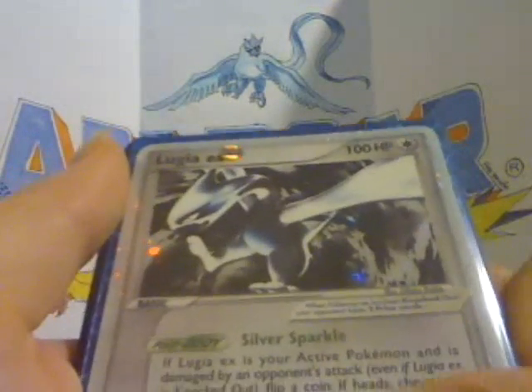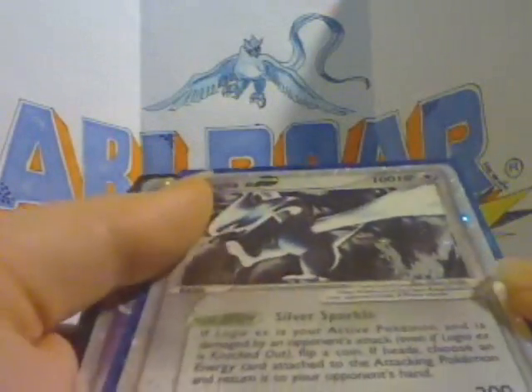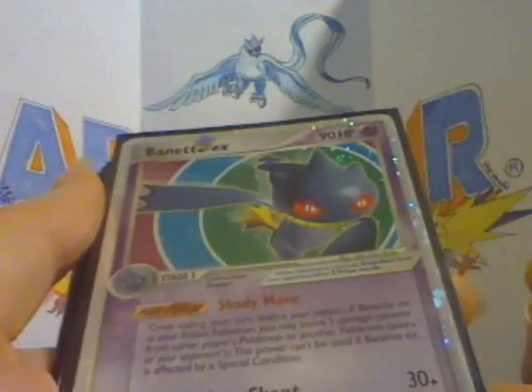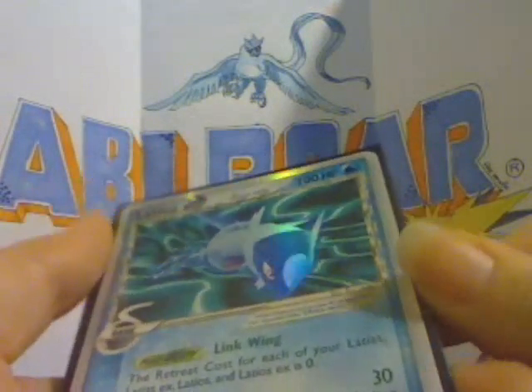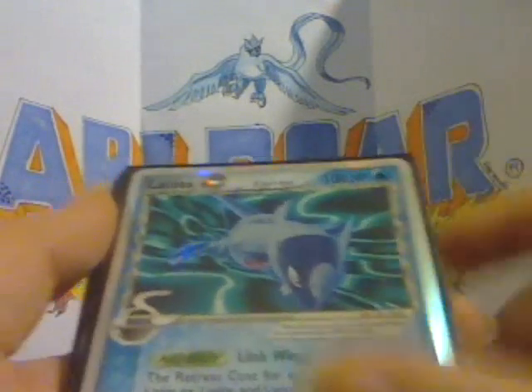Lugia EX — I bought this from a Pokétuber. It's not mint condition but it's in pretty good condition. I don't know if you can tell but there's kind of a wrinkle here, but it's in decent condition. I got a really good deal for it so I couldn't pass it up. Vigoroth — I really like this one with the bright colored background and the simplicity of it. Vigoroth's not one of my favorite Pokémon but I really do like this card. Walrein — this is from Dragon Frontiers.